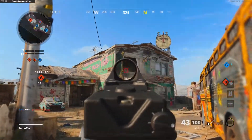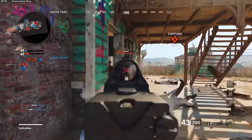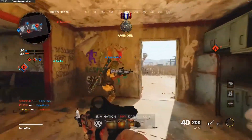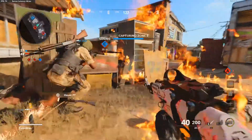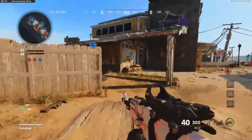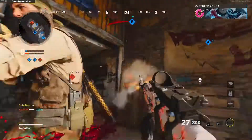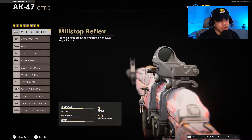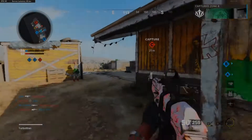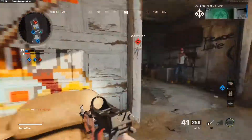Next, the no recoil AK — one of my favorite builds. This is mostly for people who have trouble aiming and getting good accuracy, and you want to play reserved rather than rushing. For the optic, we're using the mil-stop reflex, which is optional. On a small map like Nuketown, the mil-stop reflex is perfect, but on a larger map like Satellite, you'd want to go with the vision tech times two.